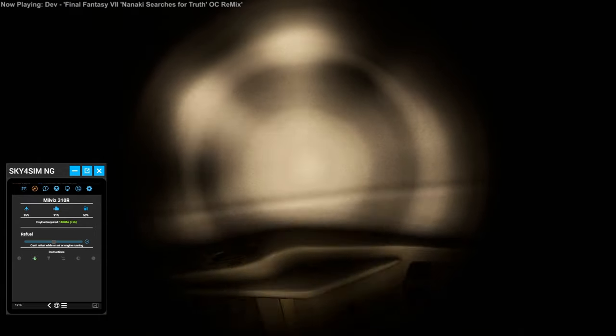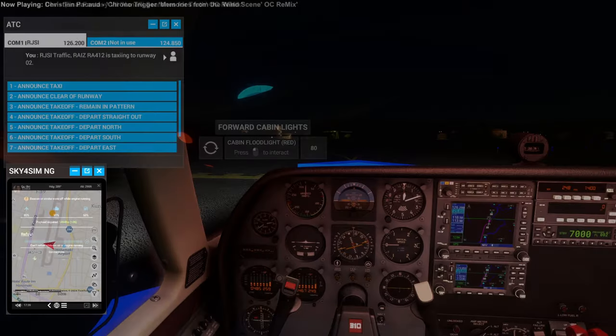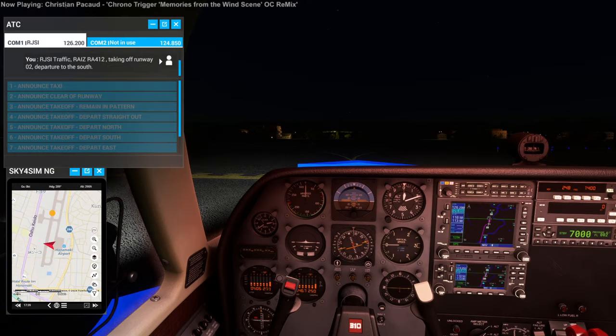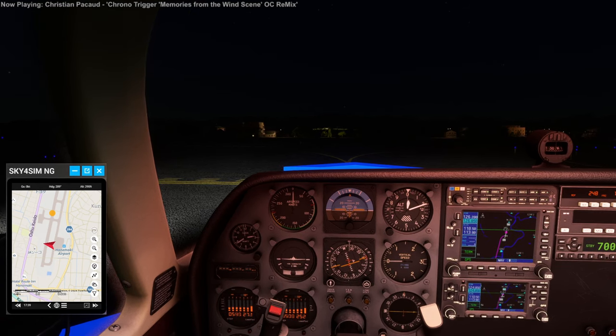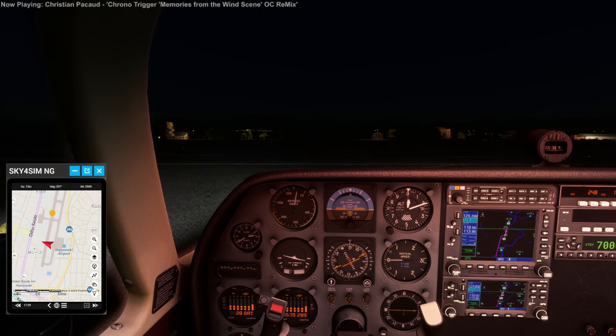Okay, lights. Heading south — Romeo Juliet Sierra India traffic, Romeo Alpha 412 taking off runway 02, departure to the south. But we'll be heading north on the runway.